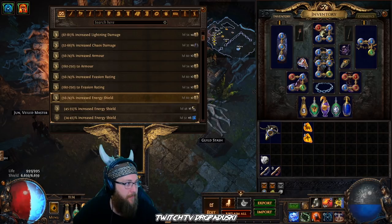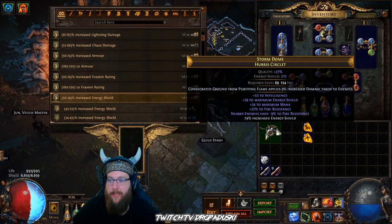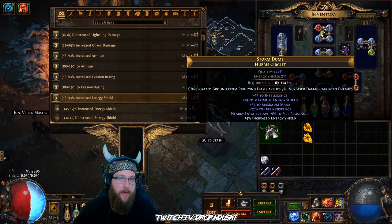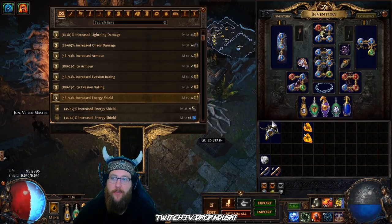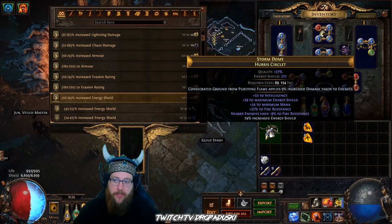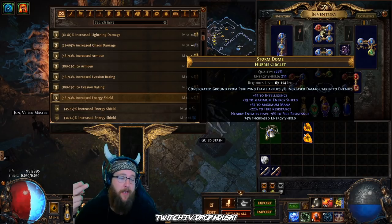In my opinion this is something that is really going to sell well. If I were making this for sale, or if I were making this from a random drop, I'd totally sell it. I'm going to use it right now, even though I'm going to lose some energy shield — that's fine with me. I'll get more damage on my enemies. Eventually I will sell this helmet or get another base and craft again.